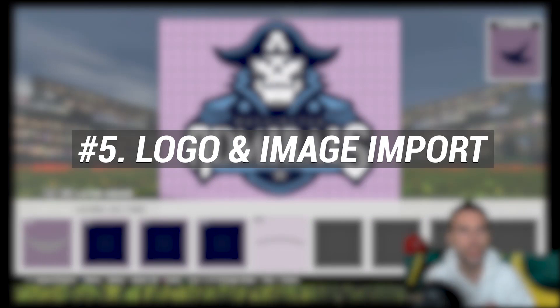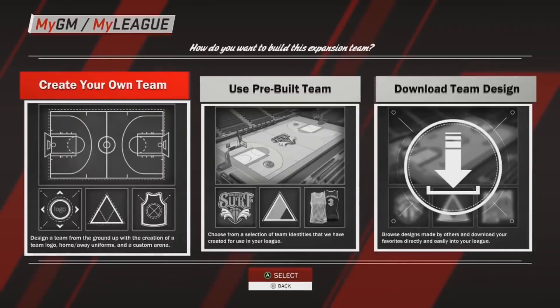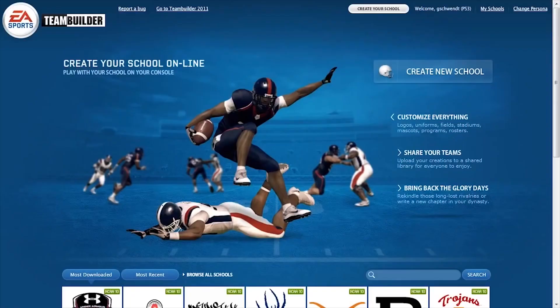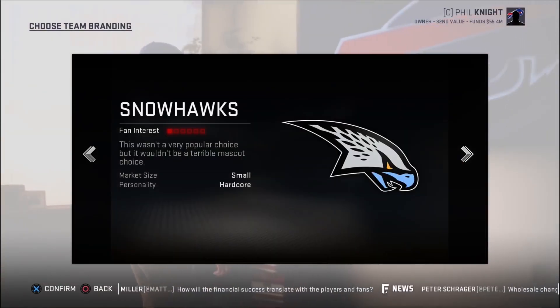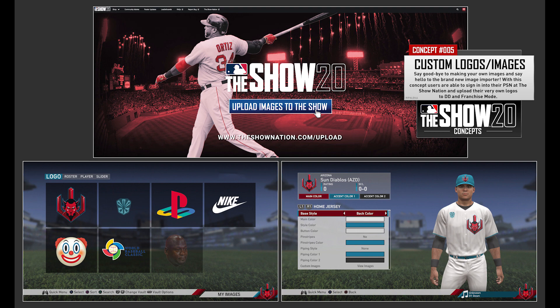Number five: custom logo and image importing. This is something every year that we kind of want — we've been asking for it. I have a feeling there's a reason why it's not in. NBA 2K has been able to do it, and NCAA football is able to do a team builder, so it's very simple to implement. I'm actually wondering if the MLB doesn't want it because then you might see copyrighted logos that are straight ripped and uploaded, which doesn't constitute as user generated content.